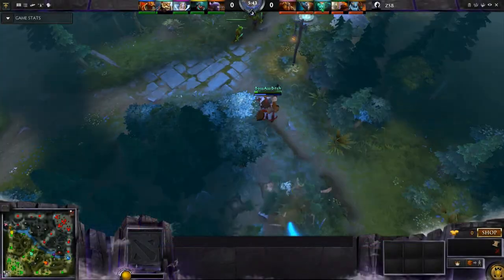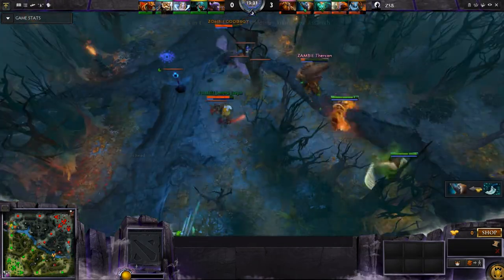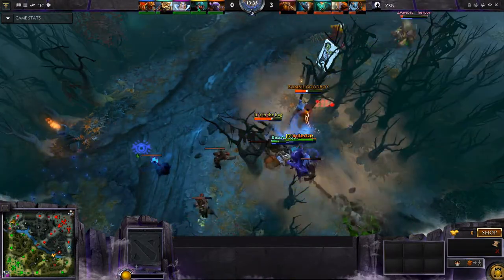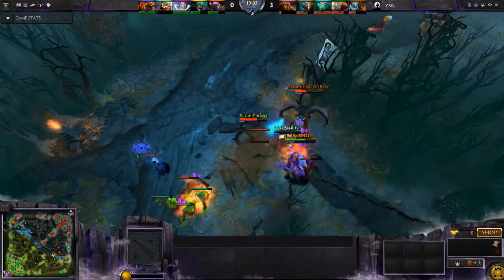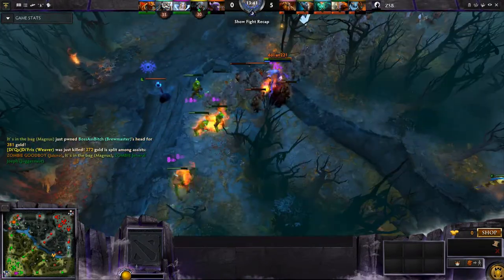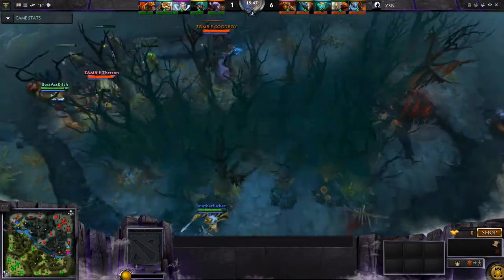Early in the game we played as usual. We had an early first blood with Brewmaster, thanks to Magnus. But it was actually at this early phase in the game that Magnus got his first Reverse Polarity, and then he was cooked by his team. And then with Fissures from Earthshaker and of course Jakiro's burning fires, there were few survivors.